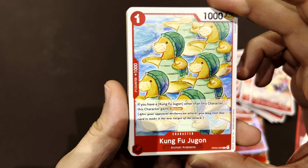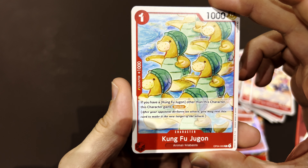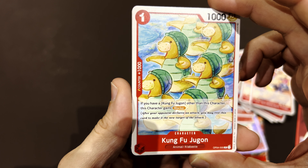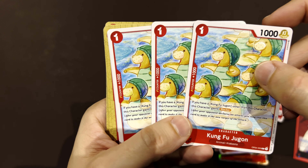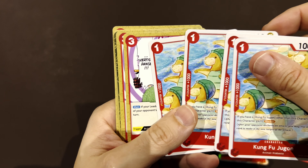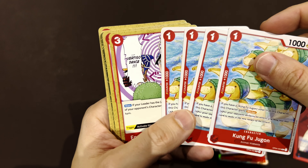The Kung Fu Dugon — if you have another Kung Fu Dugon other than this one, this one gets a blocker. So if you have two of them, they'll both be blockers for just one cost, which is good. Cheap but gives you some strategy.